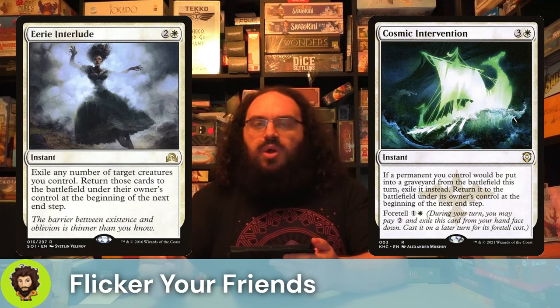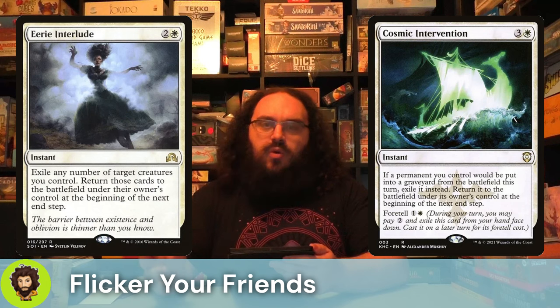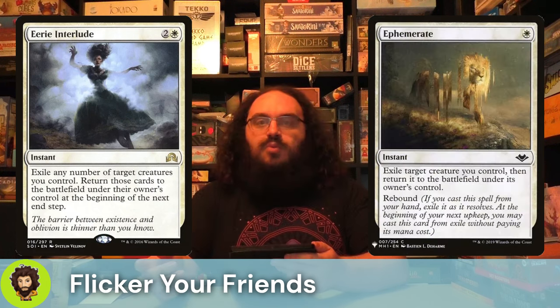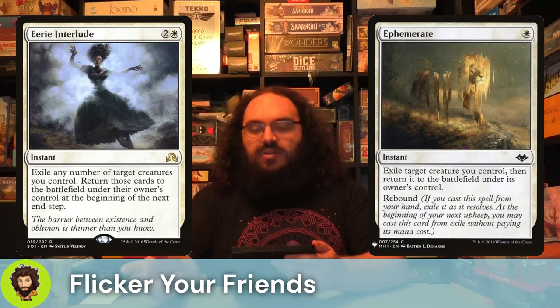Be like, "Ha! My whole board is gone. Go ahead, wipe that board. I don't care." Ephemery is also nice because it has Rebound. Essence Flux. Flicker of Fate.